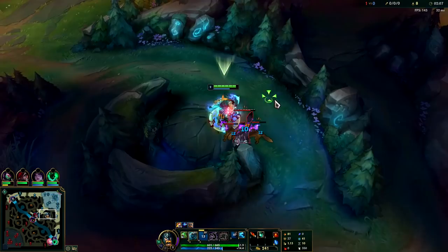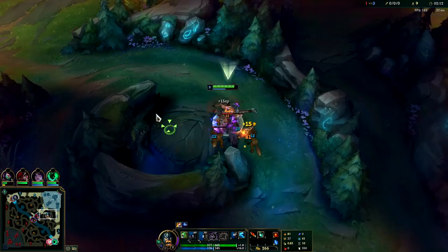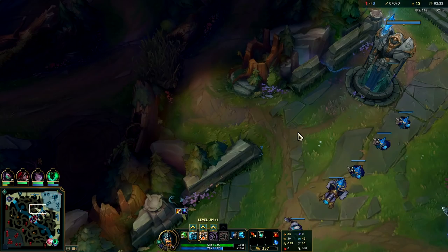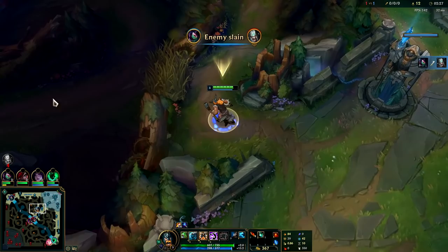Whenever your W is up you're gonna use it for the most part — lots of attack speed boost for your clear and you're gonna get some life steal as well. The basic attack speed it gives is kind of insane. Against champions, a lot of times especially if you know you can beat them based on your HP, you'll want to hold on to your W — if you use it too early you'll scare them when they realize how much you're healing.